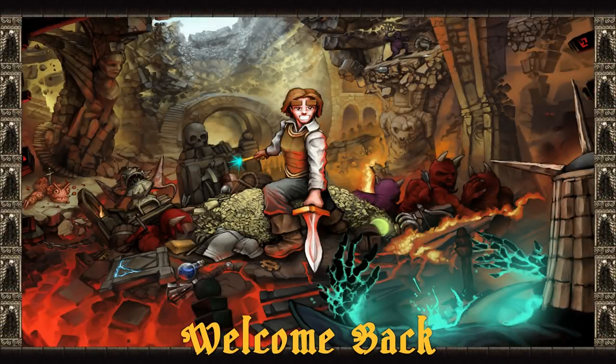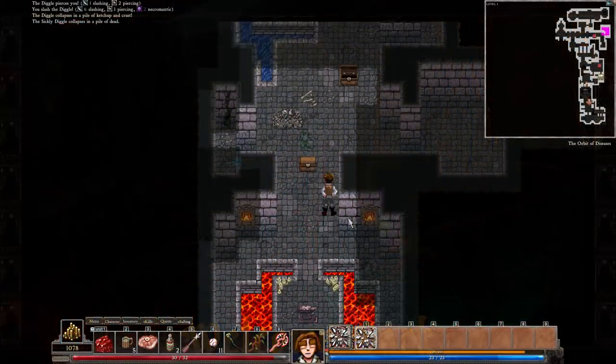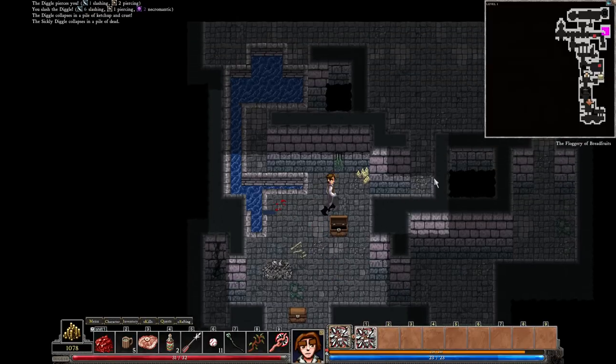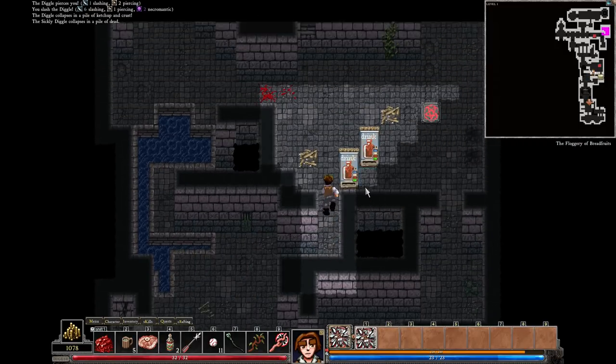Greetings, all you heroic vandals, and welcome back to Dungeons of Dreadmoor, in which the mighty though somewhat easily duped Avak shall continue his quest to replace his recently stolen — I emphasize stolen, for he certainly didn't accidentally sell it — ingot press. Now then, we've explored most of this side of the dungeon, so we're gonna head to the other side now.